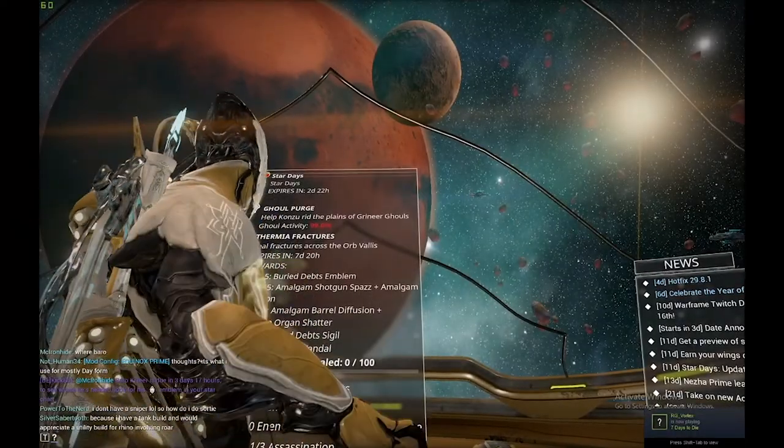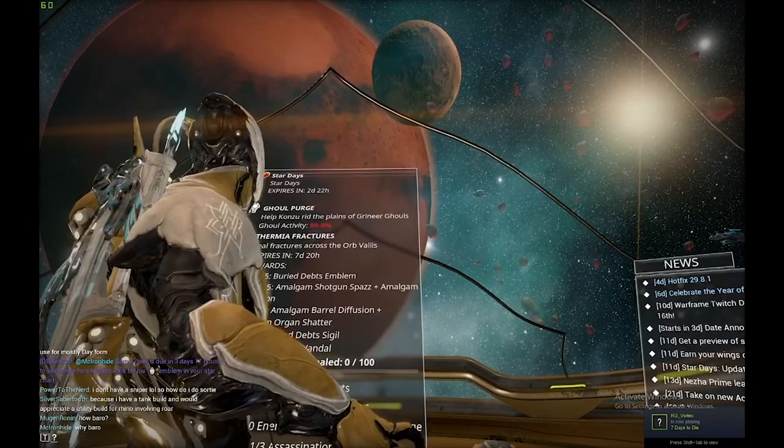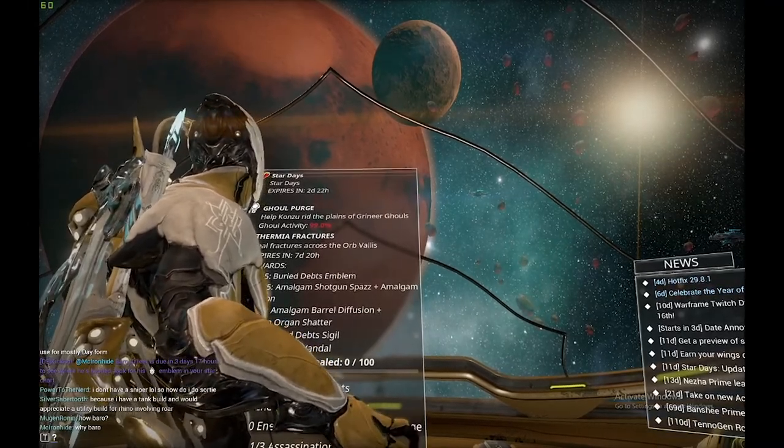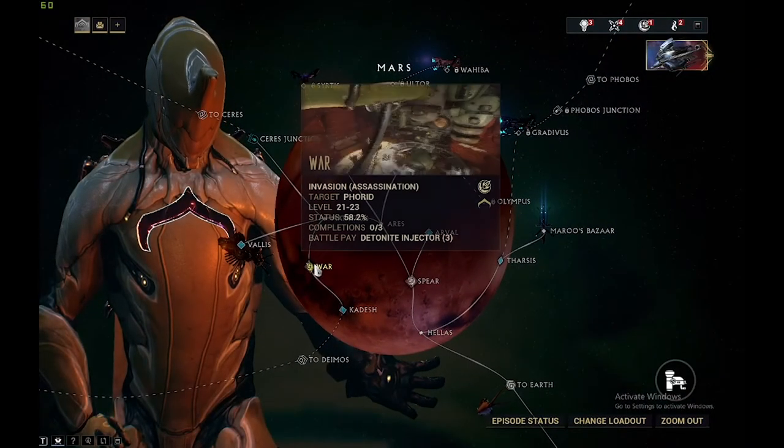Hey guys, welcome back to another YouTube video. Today I'll be showing you how to get Excalibur. King of the Mountain — all you have to do is go to Mars and then go to War.